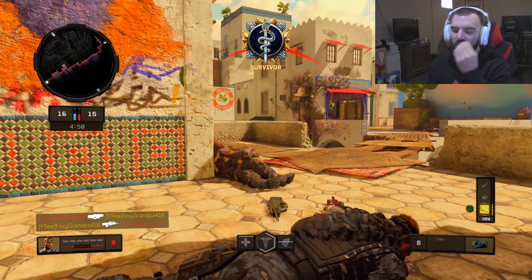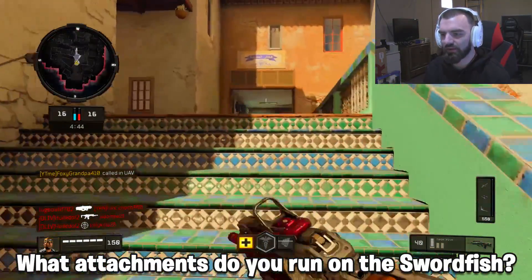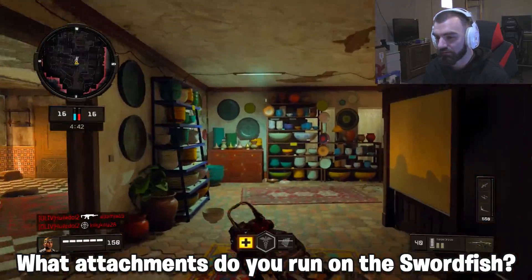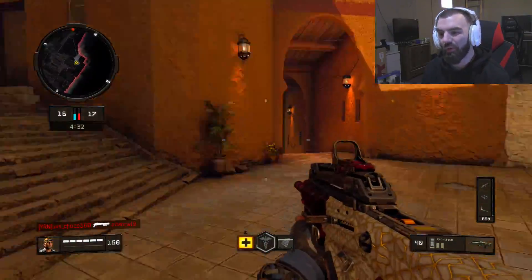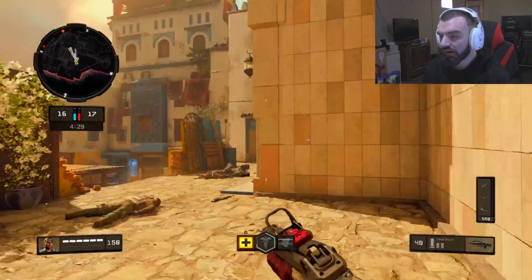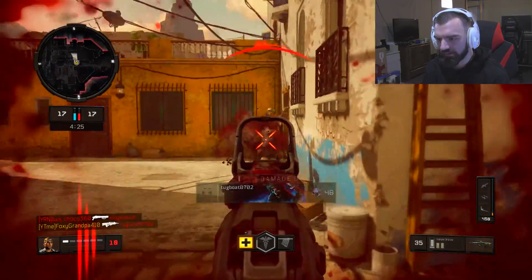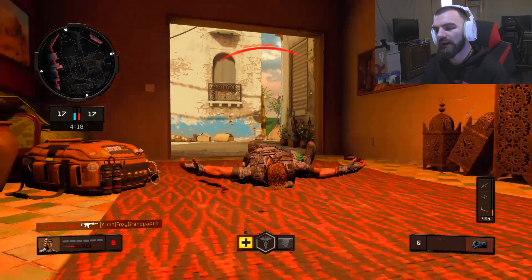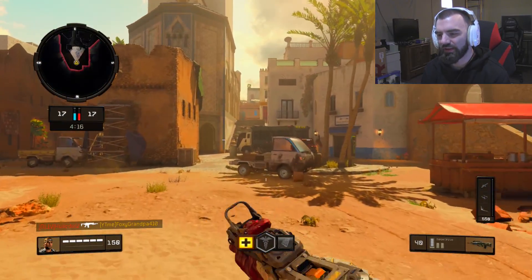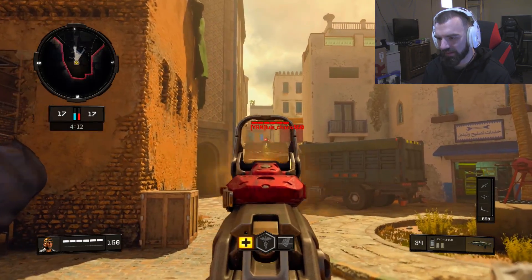We traded! Let me know what you all run on the Swordfish down in the comments. I'm running the Operator Mod, Quick Draw One and Two. Normally I'll run Quick Draw One and Two with extended mags, hybrid mags, or FMJ. But Quick Draw One and Two is definitely necessary on this gun. If you want to one-burst people I'd definitely run the Operator Mod — the only thing I don't love is that it takes up two slots in the Pick 10 system.